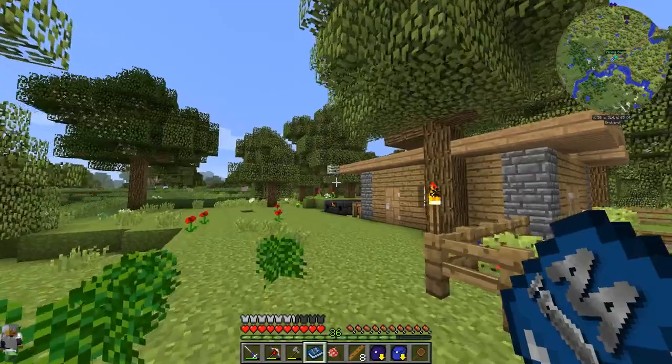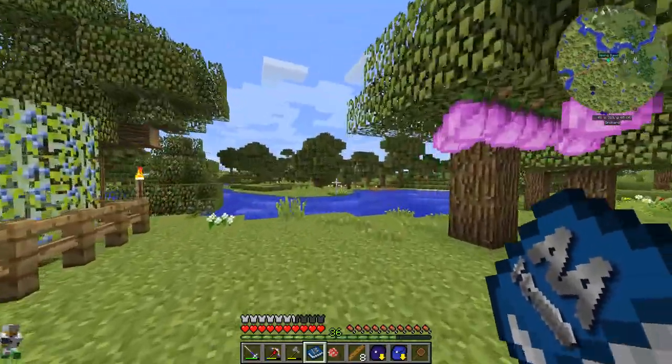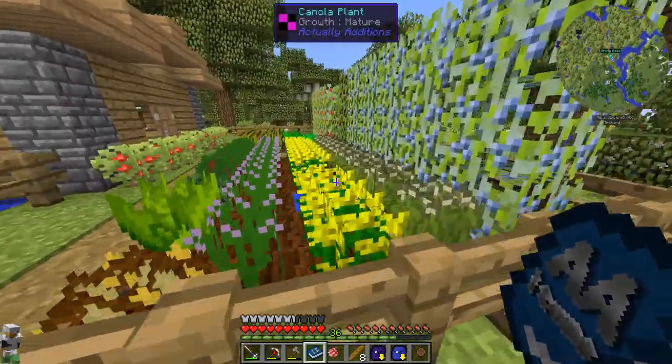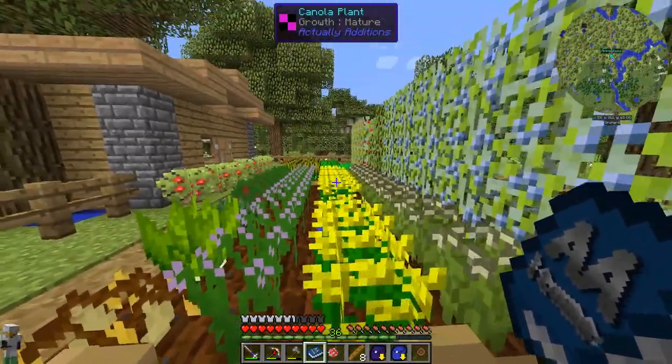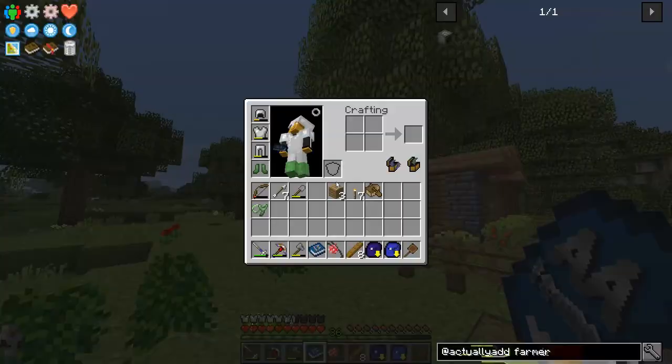We're going to start our first RF generation today with Actually Additions. We'll probably play around with some oil RF generation and we're going to get some batteries so that we can power stuff in our inventory. We're also going to play around with the Actually Additions farmer, as well as one of my all-time favorite mining tools, the drill.